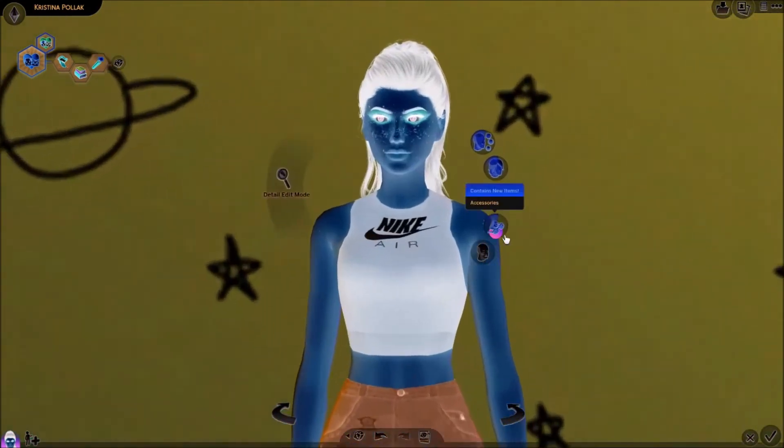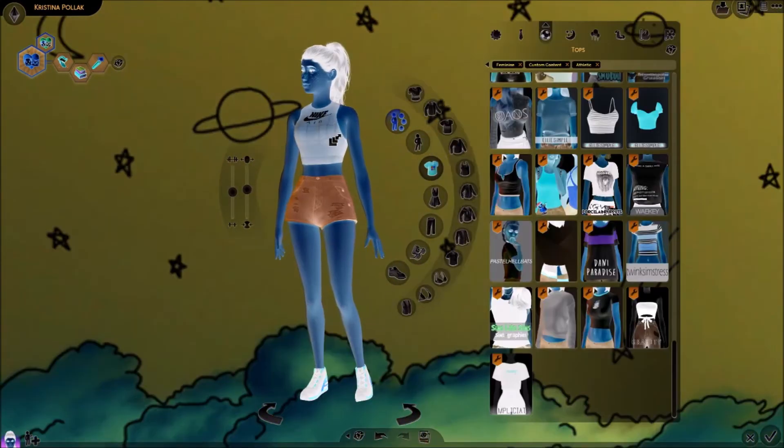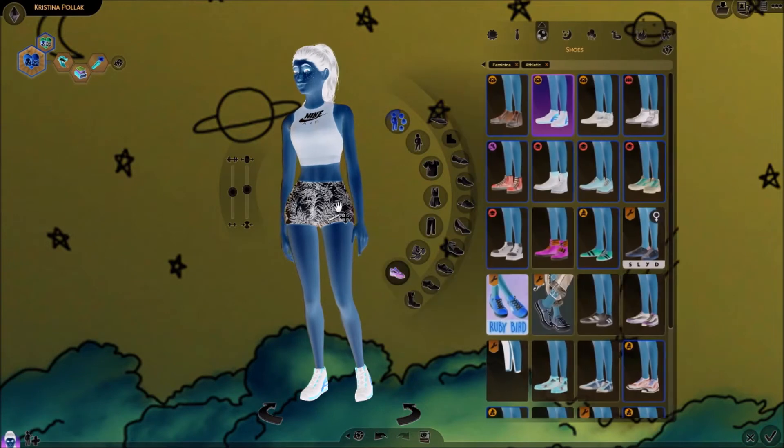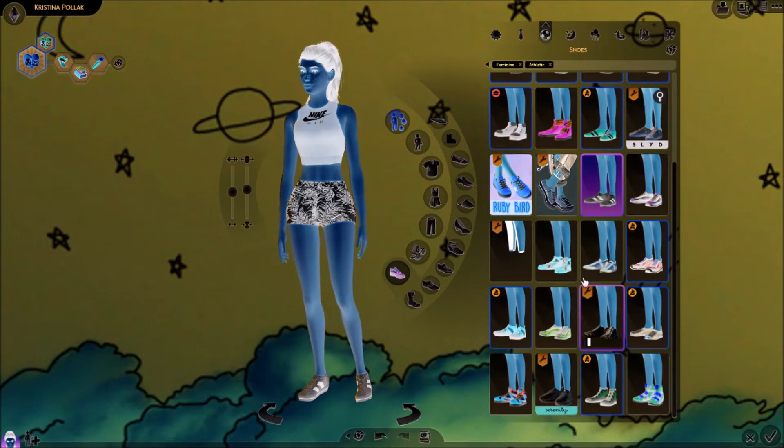Athletic — okay, she doesn't need makeup for athletic, so we'll take that off. I do actually really like this top. I'm gonna use these ones because I know they're black and white. It's not fun, but I'm trying to get at least a few good outfits.